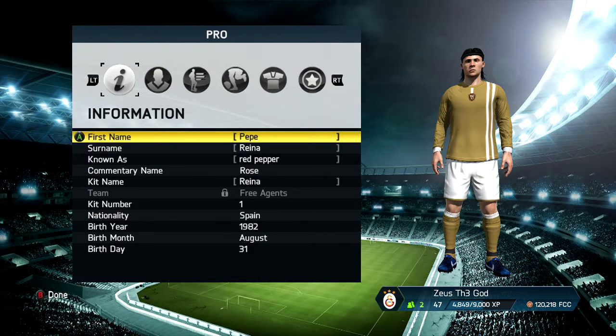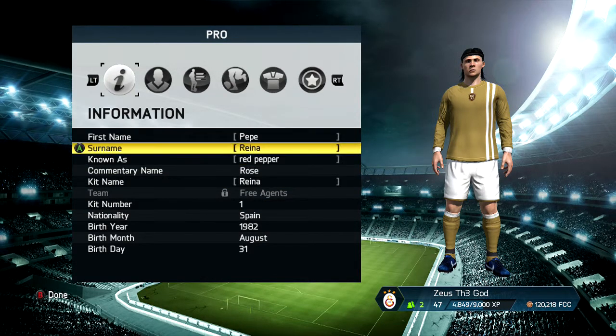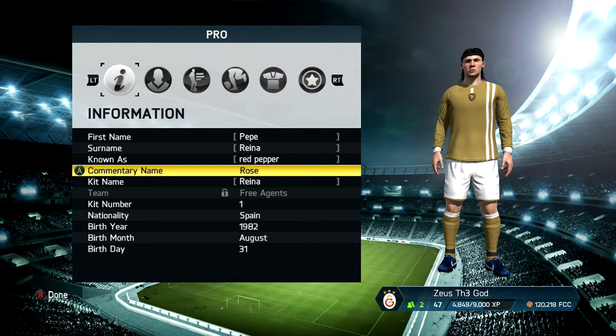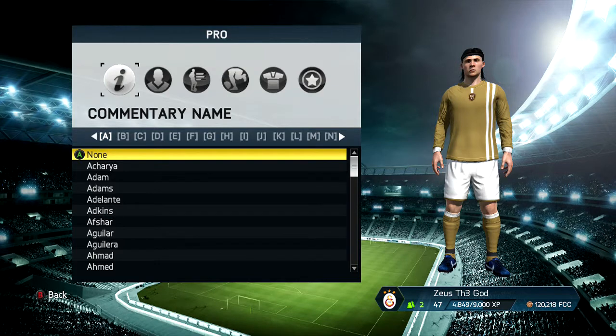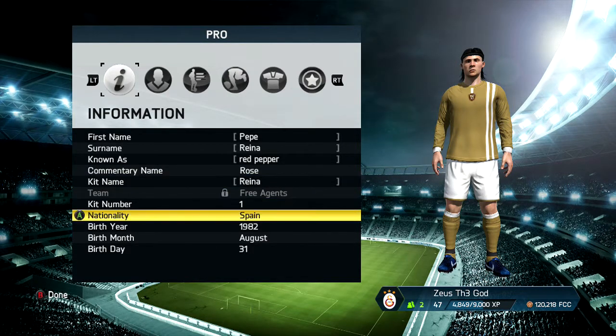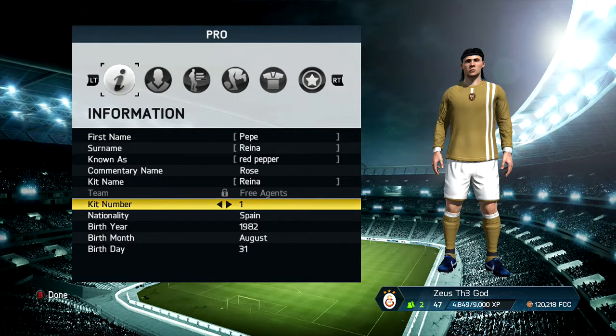Alright guys, so this is the information section for Pepe Reina. Just put Pepe Reina — I put 'red pepper' just to take the piss, but yeah. For the comment name I put Rose — Rose Enrique — I couldn't find a better one, but if you can't either, go ahead and pick that. Kit name I put Azraina, kit number one, Spain. This is actually his real birthday, so put that. And now let's get started.